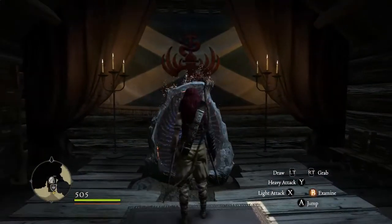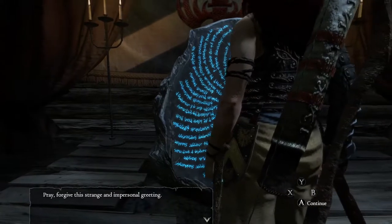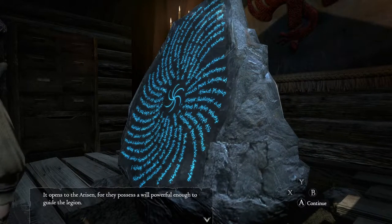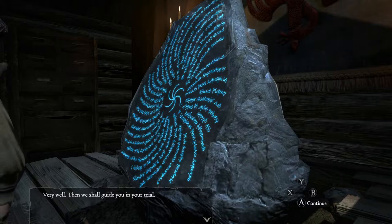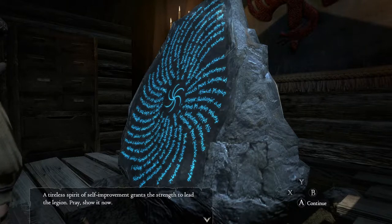Now in here is the rift stone. Let's examine this. Can you hear our voice? We speak to you from across great distance. The Pawn Legion has awaited you. This rift serves as a gate — it connects Archive to your world, and it opens to the Arisen, for they possess a will powerful enough to guide the legion. If you would claim to be among the Arisen, prove the strength of your resolve. Very well. Then we shall guide you in your trial. The Arisen must possess the valor to stand against all threats and the power to quell them.